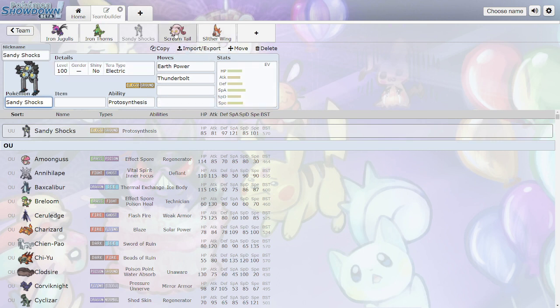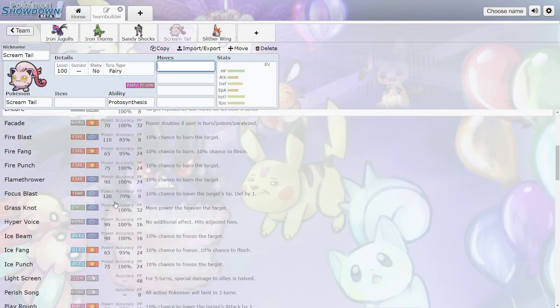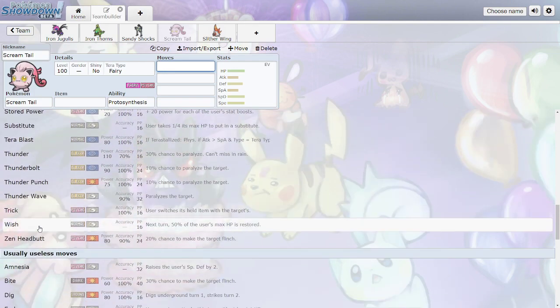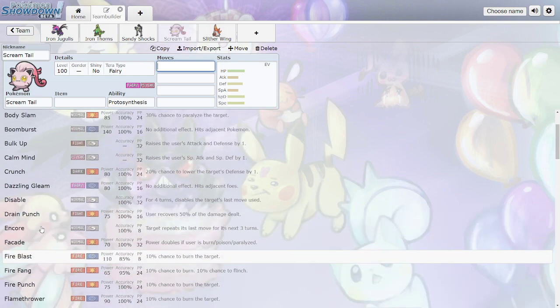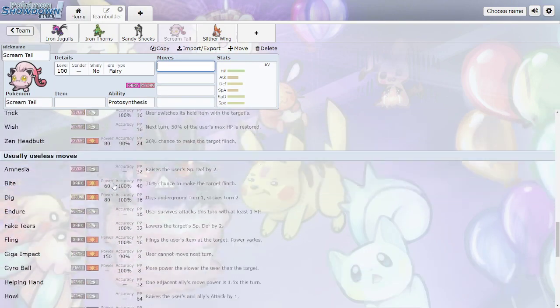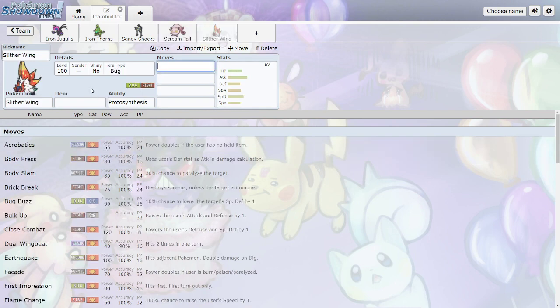Scream Tail is the Fairy/Psychic Pokemon with Proto Synthesis. Looking at stats it's very defensive: 115 HP, good Defense, good Special Defense, and decent Speed. But the Attack and Special Attack are so bad that you really can't compete offensively — you're acting as a wall. Maybe setting up screens with Light Screen and Reflect, it does get Stealth Rock, and you can even use Wish. It'll be annoying to deal with in lower tiers. Maybe if you Calm Mind you can eventually win, but it's basically just a wall.